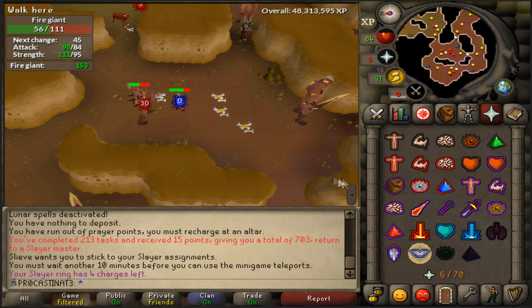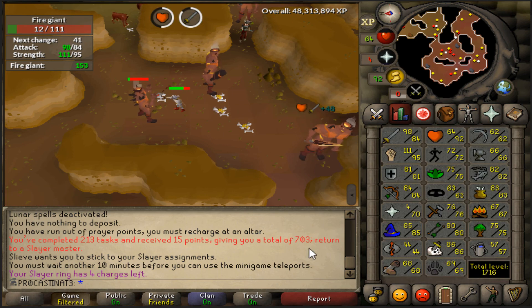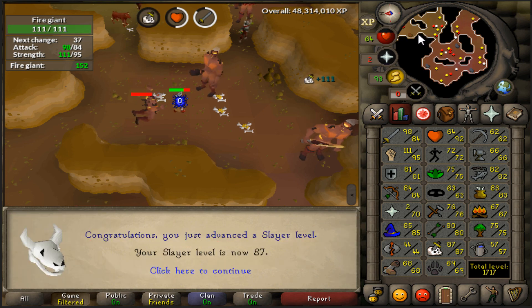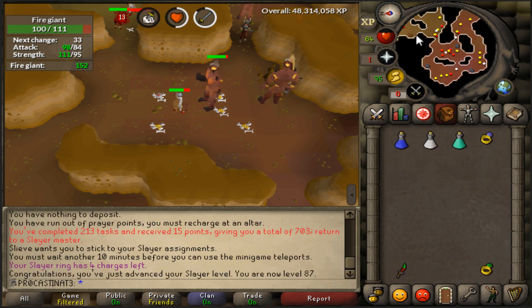Here we are coming in with 87 slayer - this has been a long time coming. I have quite a bit of points here, 703 points that I can use to skip tasks. We are going to try to go get ourselves a kraken task, so we'll see how that goes.